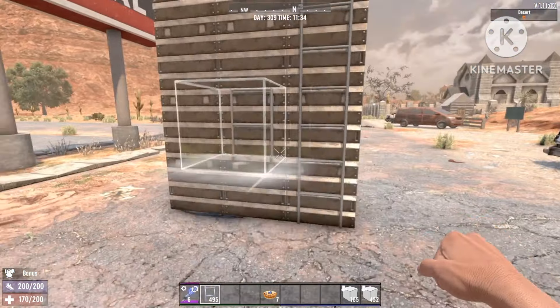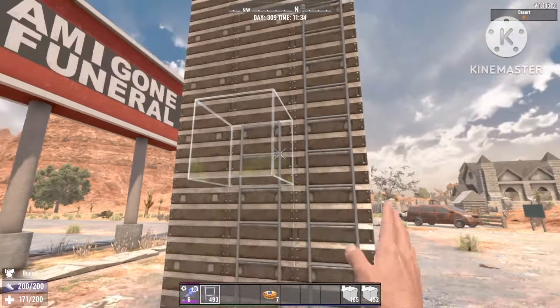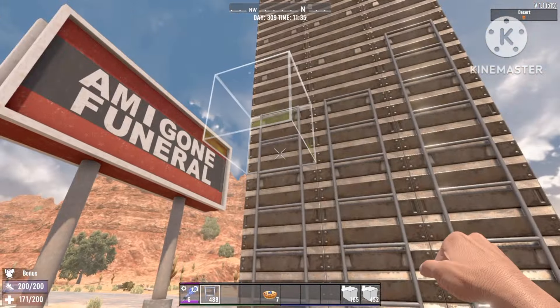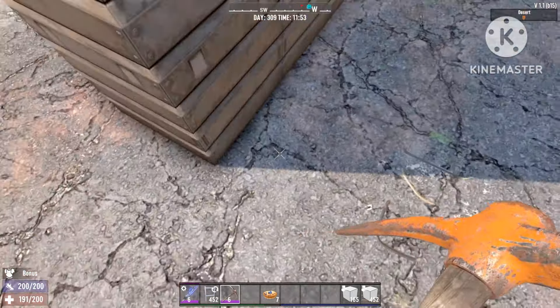Put the ladder on every block on this three-block pillar, and take all of these ladders all the way to the top.